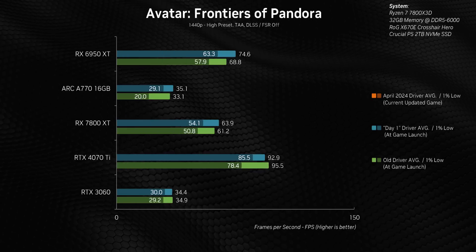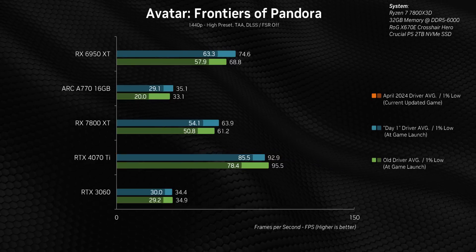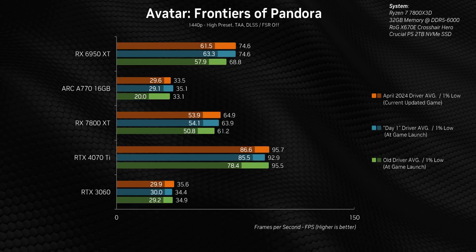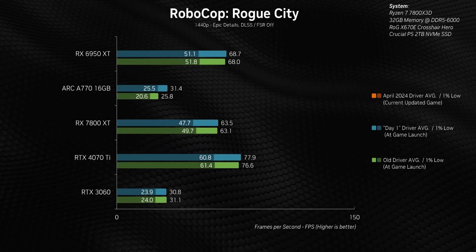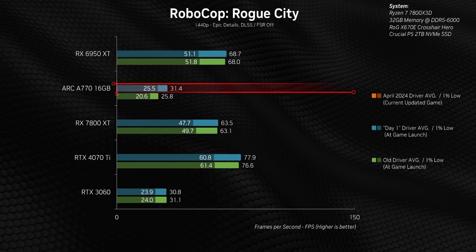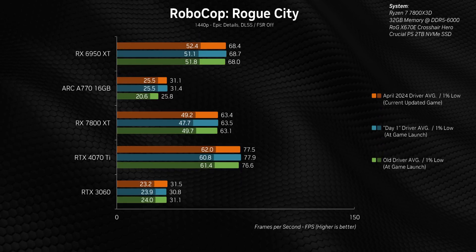Avatar shows pretty much the same thing — day-one drivers positively impacting performance right across the board. The RTX 4070 Ti does get slightly lower averages, but the better 1% lows are worth it, and when we add the latest game and driver updates, we're right back to where we started. Overall, there aren't any noticeable differences between day-one drivers and the latest updates for any GPU — and remember, this is months and months later. Robocop uses Unreal Engine 5, so every GPU manufacturer had already rolled out heavy optimizations, meaning performance was pretty good regardless of driver date. Intel's day-one driver rollout had a major impact and fixed crashes we had with the A770, but adding the latest drivers doesn't increase performance whatsoever.